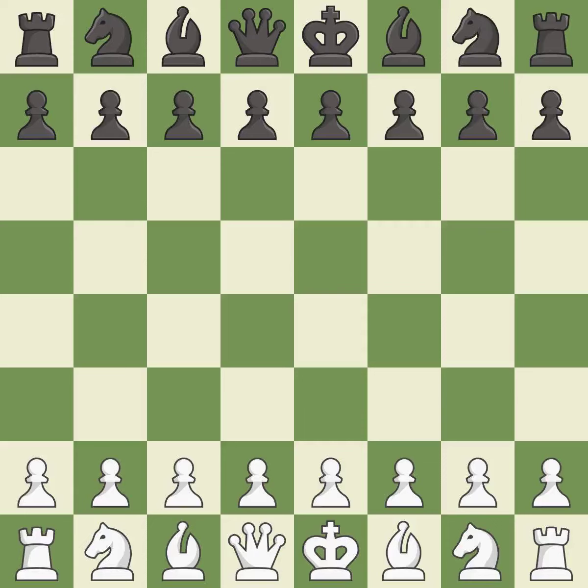Sicilian Defense, Can Modern Variation. 5.Nf6 6.Qc7 7.Qe2 d6 8.c4. Wild — a chaotic game where both players had many chances to win. That game was pretty competitive. White played the opening well, but black was on another level. White was a cut above black in the middle game. The players battled pretty evenly in the endgame.